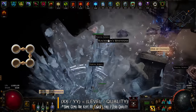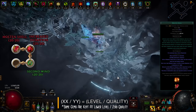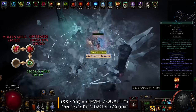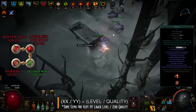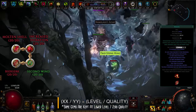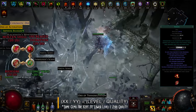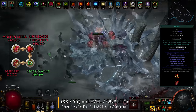For your utility and defensive setup: Molten Shell linked with Increased Duration and Second Wind for longer uptime and lower cooldown. Molten Shell creates a damage absorption shield based on your armor, soaking up around 4,000 damage when you have your Granite Flask active. I bind it to my left mouse button — as I keep it pressed, it moves my character as usual but also casts Molten Shell on cooldown without interrupting movement. The last gem in this setup is Berserk — the Super Saiyan button. It consumes your rage but provides huge DPS and defense bonuses. Timing Berserk right can trivialize most boss fights; for example, in the last stage of a Sirius fight you can quickly build 70 rage, activate Berserk, pop your flasks, and very likely kill the boss before the buff wears off.